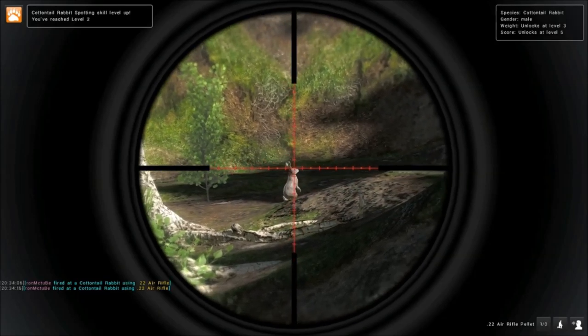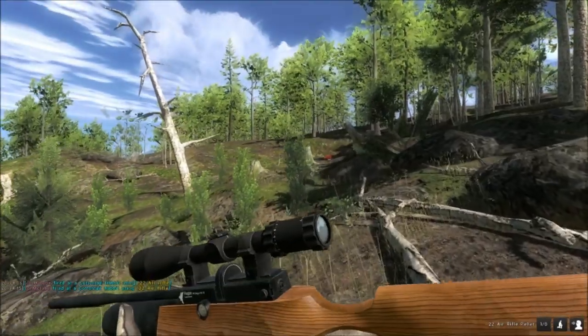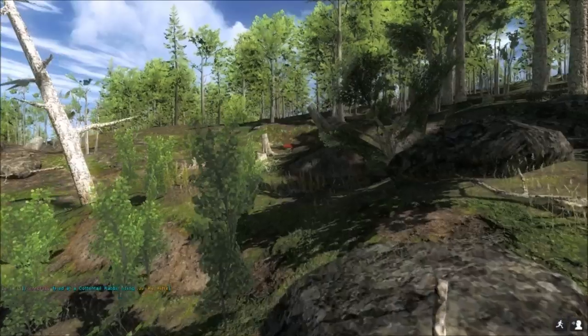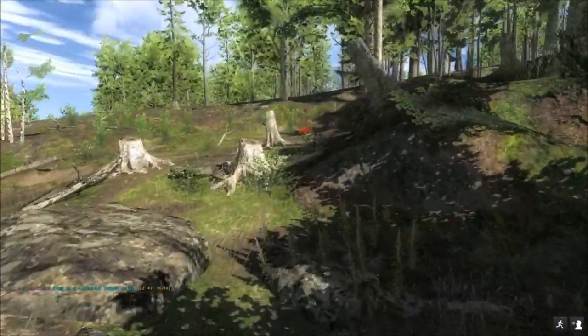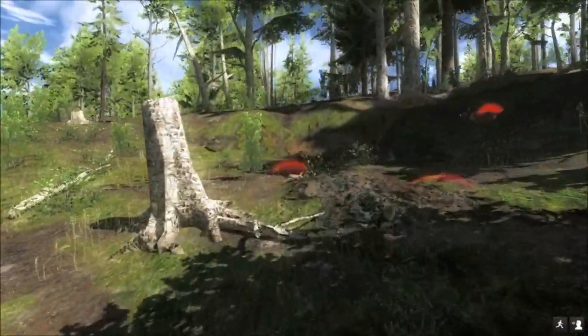Hi, this is Ron McTube playing The Hunter. In this episode we're going to be hunting a brand new cottontail rabbit. I'm hunting on Loggers Point — you can get them on Settlers Creek but I prefer Loggers Point.